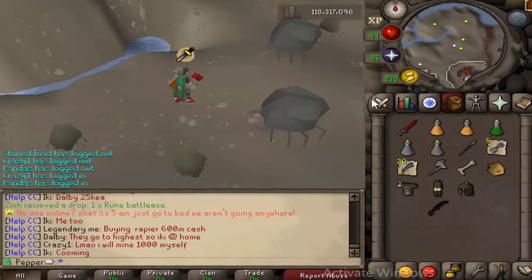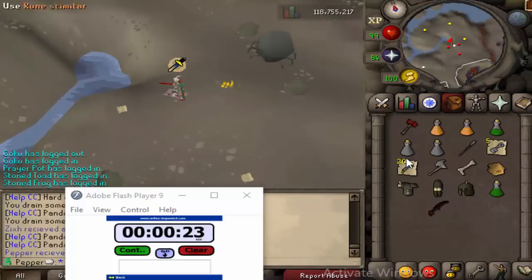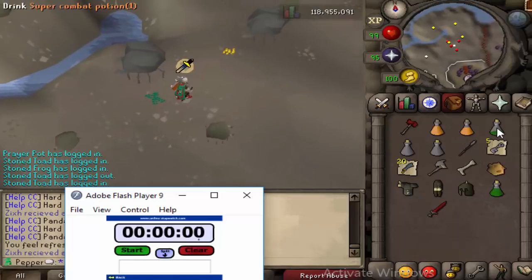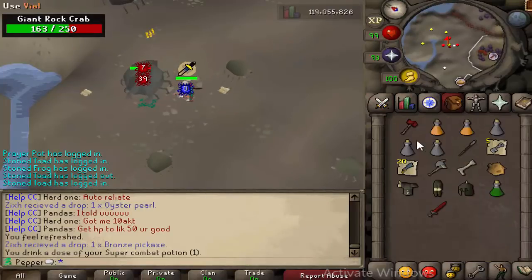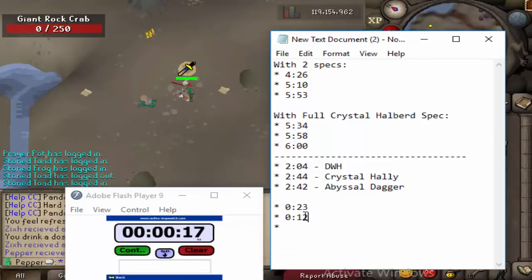Alright, so we have Giant Rot Crabs — let's test these out, we'll do essentially the same thing. We got 23 seconds with the Dragon Warhammer. With Crystal Halberd it took 12 seconds — we comboed it out, we murdered it. With the Dagger it came out to 17 seconds. So it seems like if you're fighting a monster that doesn't have very high defense to begin with, you're probably going to want to use a weapon like Crystal Halberd or the Missile Dagger. If you're fighting something like Glod that is super tanky, you're going to want to bring that defense down.